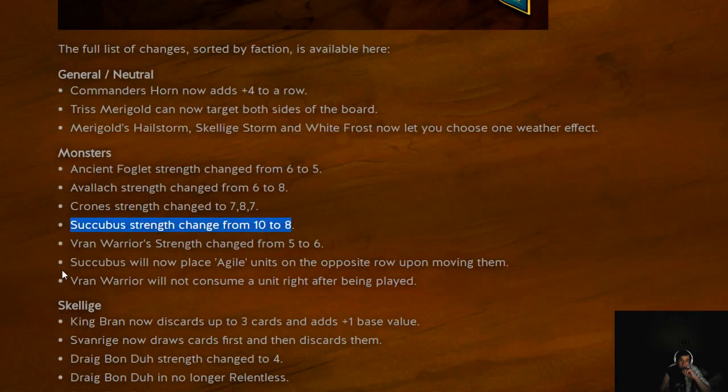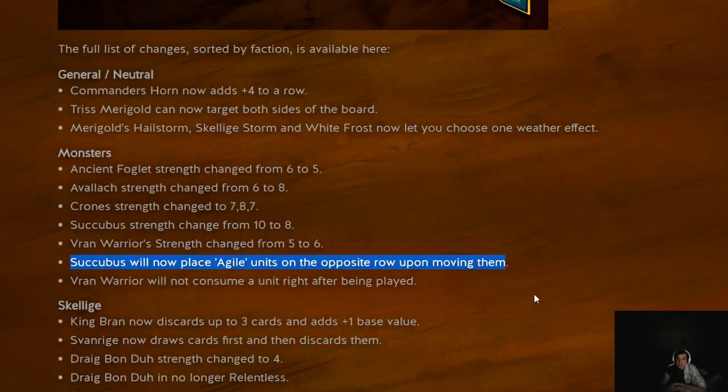Succubus got a buff — it was a disloyal unit, so going down to base strength is good. I would like to see more Succubus play because there are interesting things you can do with stealing units. Anytime you can take your opponent's strategy and use it against them — like steal a Mangonel from somebody's graveyard and have their reveal cards hurt them — that's wonderful. The one nerf is that Succubus no longer allows you to place Agile units wherever you want. If you steal an Agile unit, it goes to the same row it was on before — you no longer get to select where it goes.